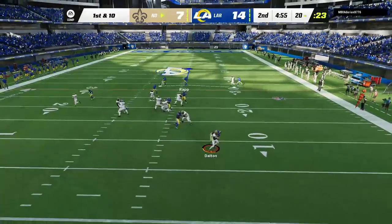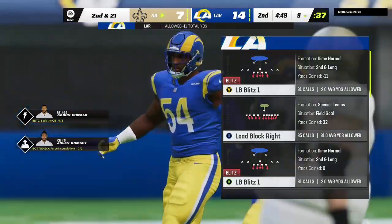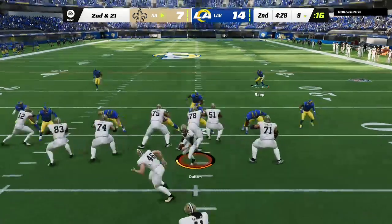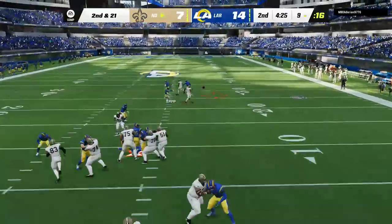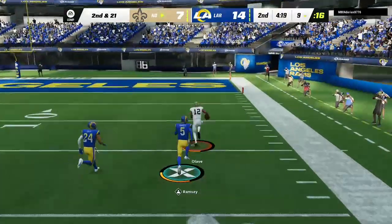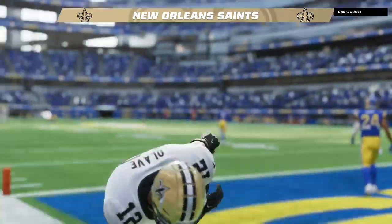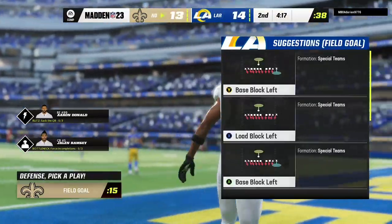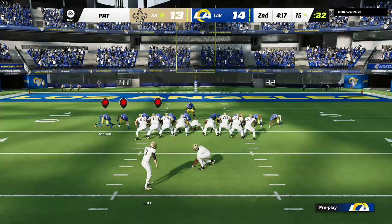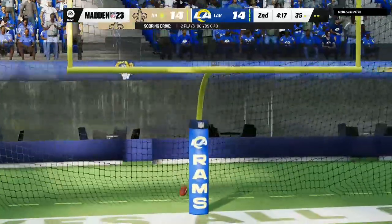Play action with Dalton — pulled for some time, now the pressure comes and he goes down, back at the 9. Leonard Floyd, the old Georgia Bulldog, fighting his way into the backfield. Throwing on second and long — Dalton. There's Chris Olave finding space at the 40, and now the rookie's free. Touchdown! Chris Olave, 91 yards. The Saints are able to strike quickly — and we've got a good one brewing. We're all knotted up at 14.